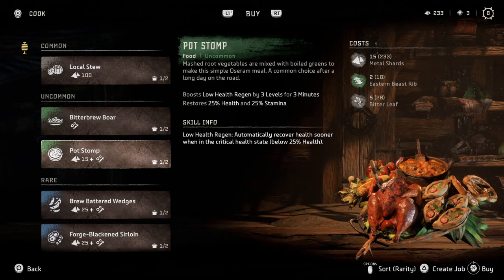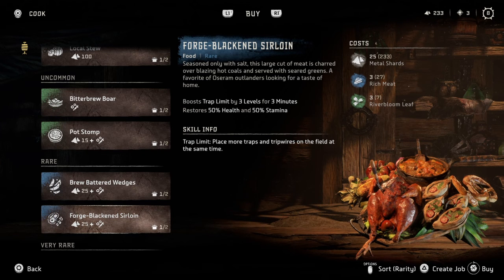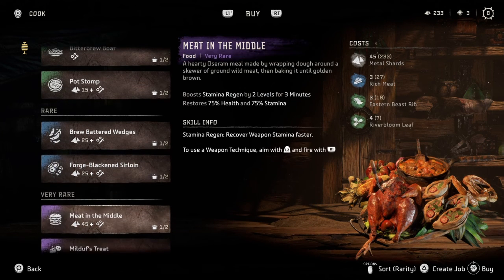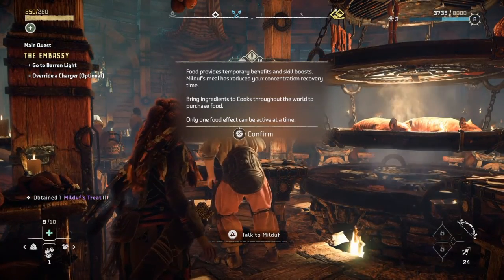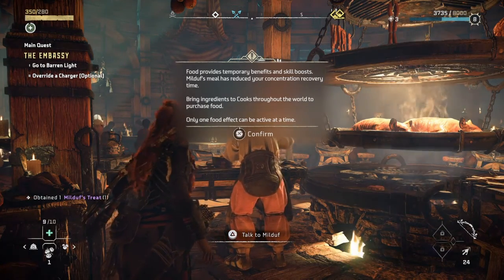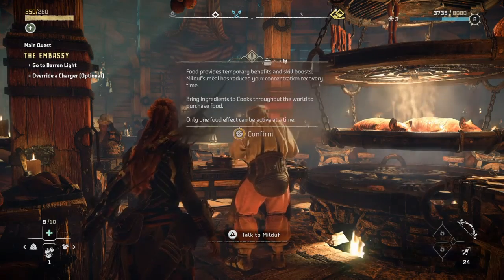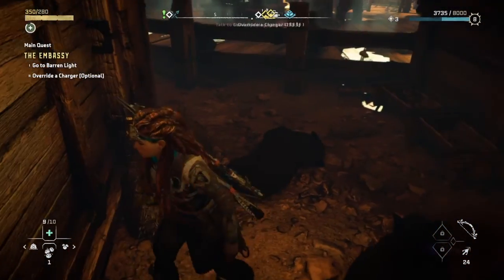Eastern Beast Rib. The pot stump is probably what I would go for most - returns health and stamina and gives you health regain over time. Trap limit - I don't care about traps, at least not normally. Mooger's bone reduces concentration time. Only one food effect can be active at a time. I think it would be a good idea to stock up on some food before I head back out. This is a pig pen.